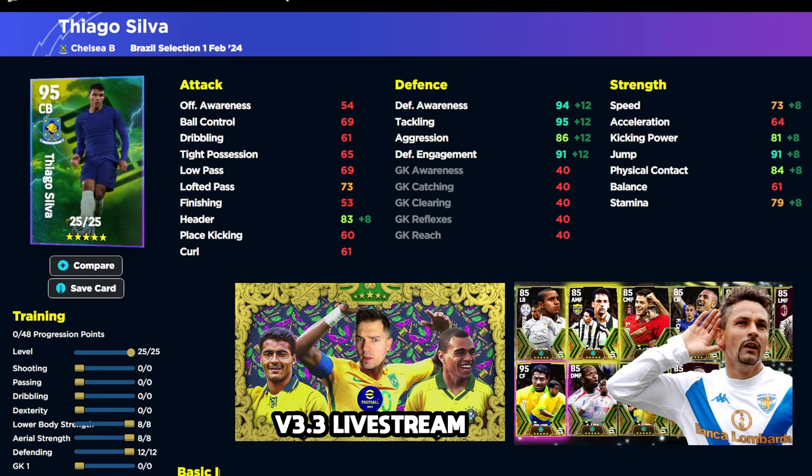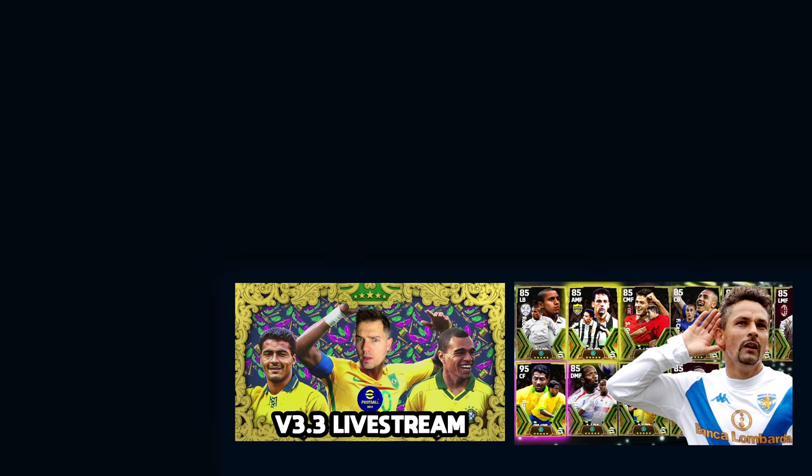The Thiago Silva build is 8, 8, and 12, starting with Lower Body Aerial Strength and finishing with Defending. The only stat not in the high or mid 90s for his defense is Aggression. Speed is at 75, with Jump and Physical Contact very solid as well.